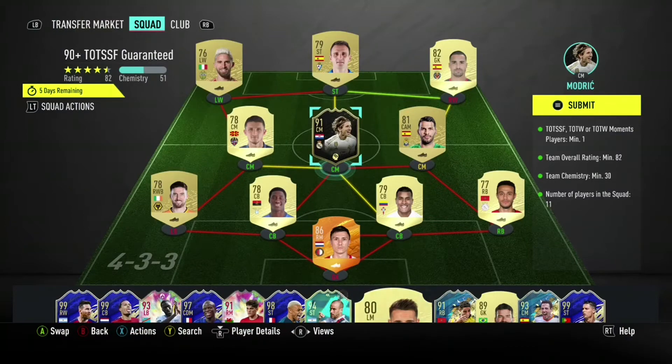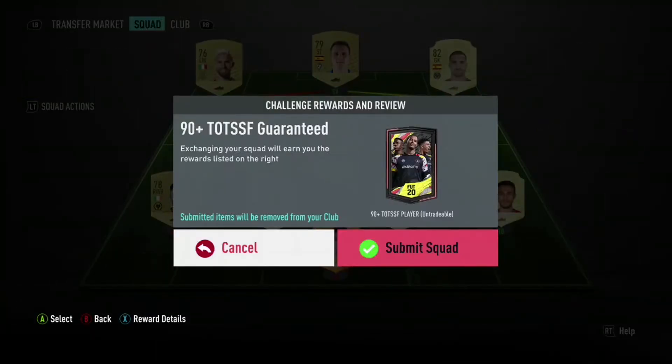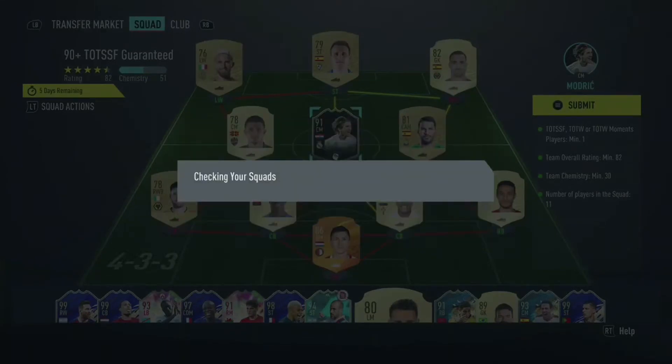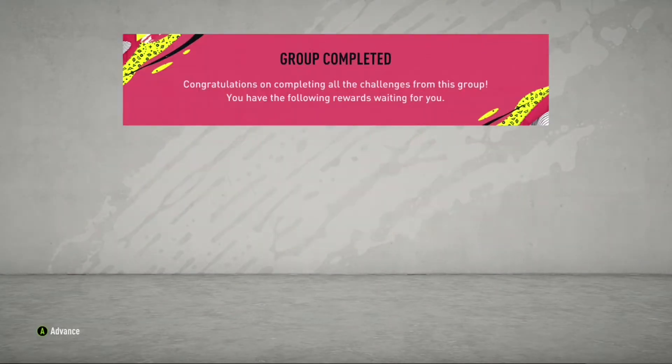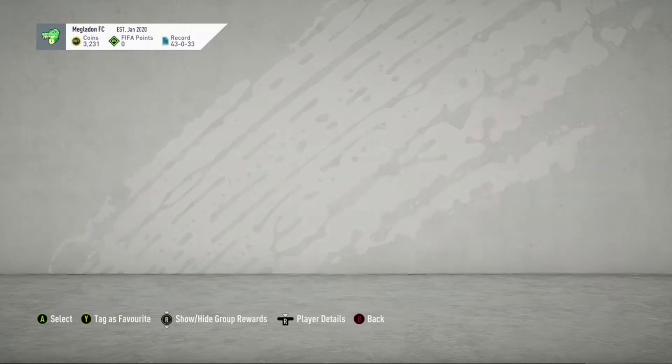Before I show you guys some brand new and really useful sniping filters, I'm going to do the 90 plus Team of the Season guaranteed pack and see if we can make our money back. I offloaded a 91 overall Luka Modric for the squad and that was really expensive, so I hope I can make my money back at least. 91 plus I'm hoping for.